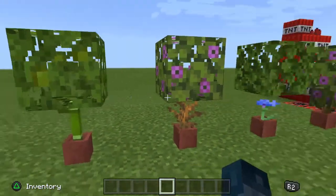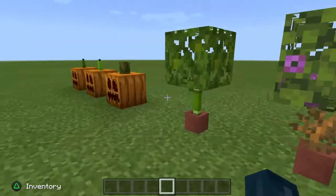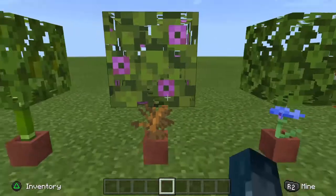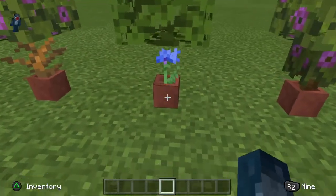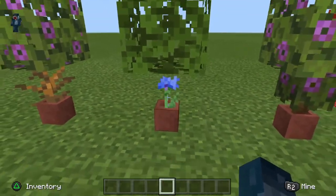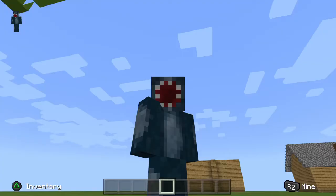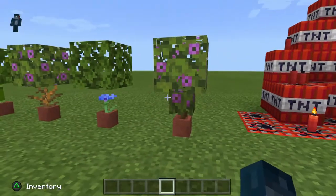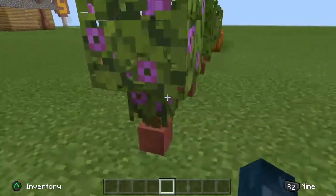Next, we have a few bonsai trees. This one is basically the one I prefer. You could use a dead bush — you can really customize. I don't know why I used this flower, but I did. And there's also this, which is pretty cool. It doesn't make the most sense, but you can use it.